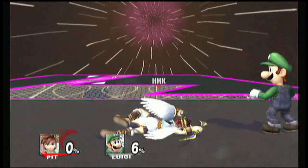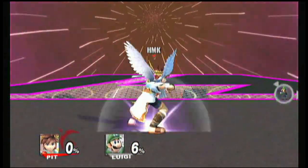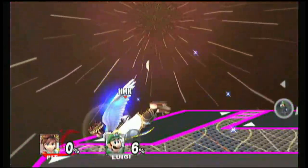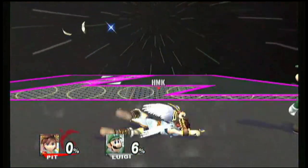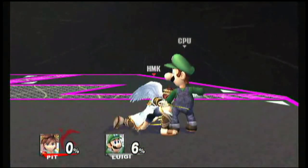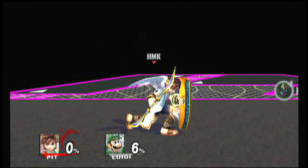This is weird — his side B is like a dive type deal, where he automatically goes into a glide mode, which takes up his third special jump. It's good if you're high in the air and need to get back to the stage. But it's weird that they replaced his side B windmill with that. I guess that spamming stuff was really getting on people's nerves.